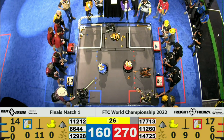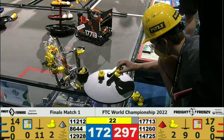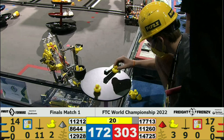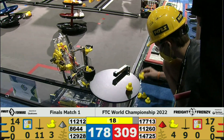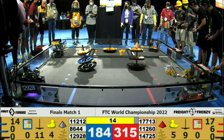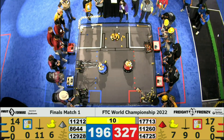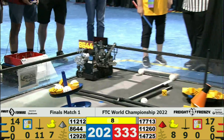And now that we're in Endgame, Team 14725, Java the Hutts, spinning the carousel. They've got two Ducks for Red. A double cap for Red from Delta Force on Blue — we've got four Ducks down. Team 8644 scooping up some last-minute freight and scoring it onto level 3 of the Blue Alliance Shipping Hub.